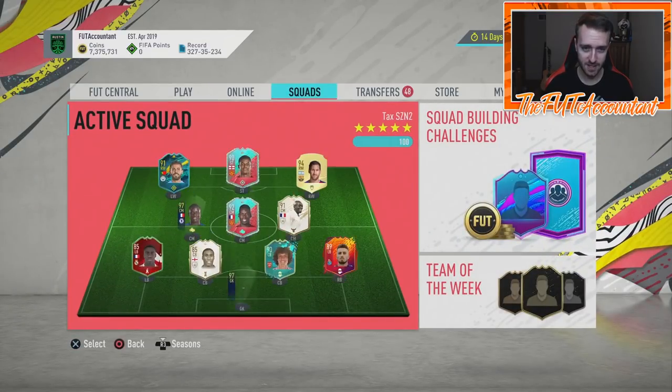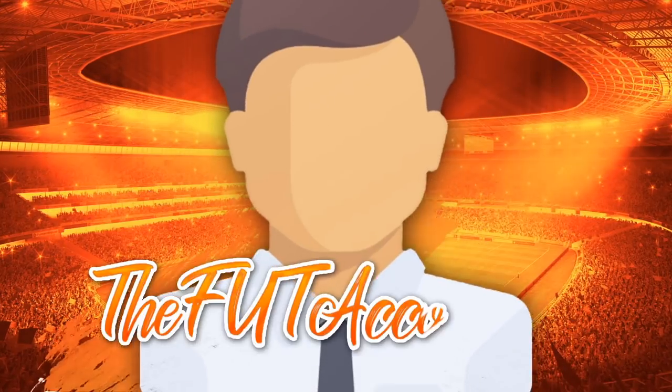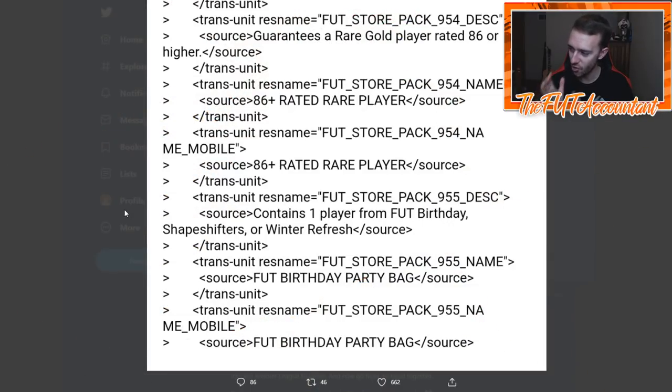The answer to what's happening today is based upon this code that was dropped into the game a couple hours ago. The market impact from this code is huge — people are getting smart and they know that these SBCs with a guaranteed FUT Birthday player drive the market crazy. EA knows that too. Looking at this pack code, we're basically getting the FUT Birthday Party Bag SBC again, along with an 86-plus rated rare player.